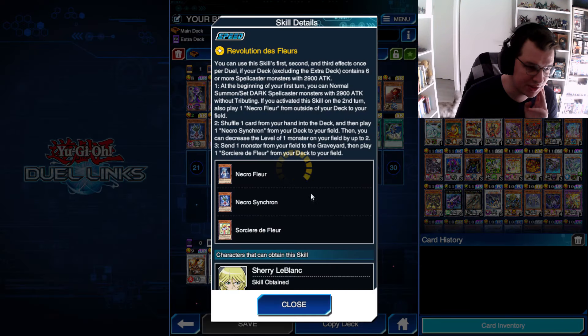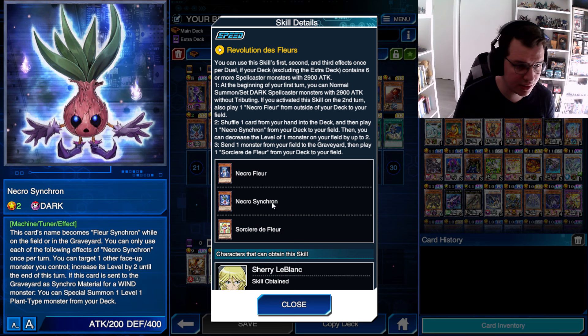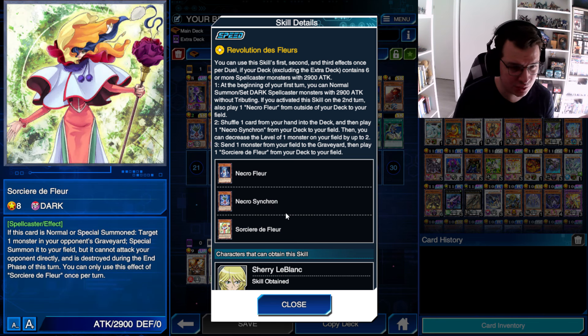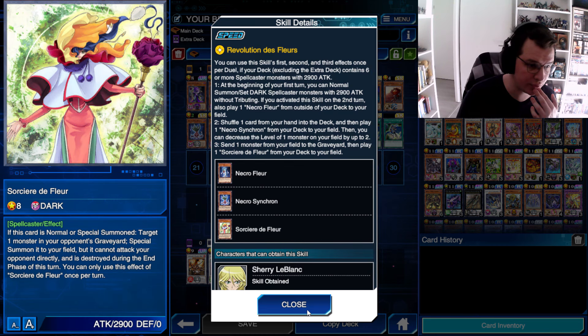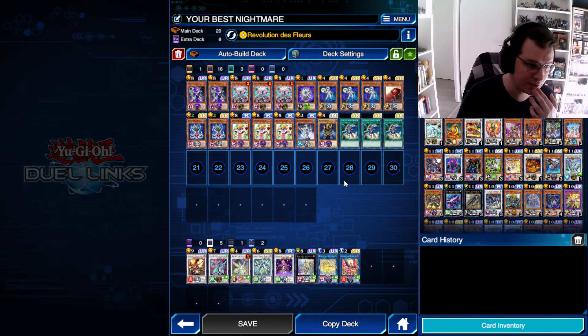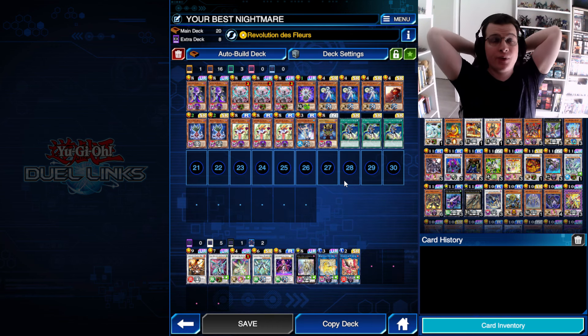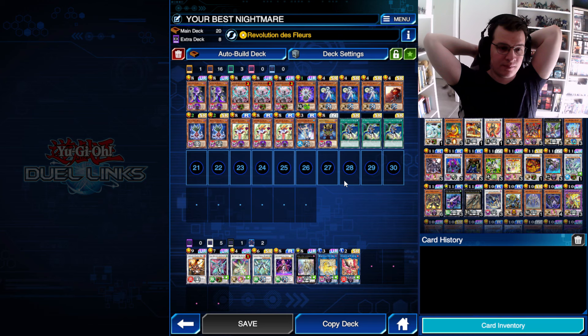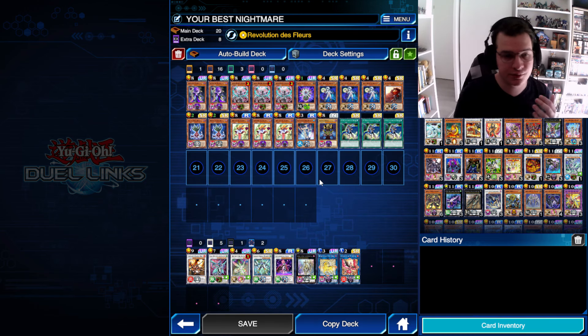What else is completely busted about this skill? I think I'd be fine with the Necro Synchron part of the skill and the part that summons a Saoirse de Fleur from your deck — I think those are okay. But just the three Necro Fleur is completely stupid. It should not exist. You should not get three monsters on your field for doing absolutely nothing, and this is what this skill is — you just get three monsters on the field for doing absolutely nothing.